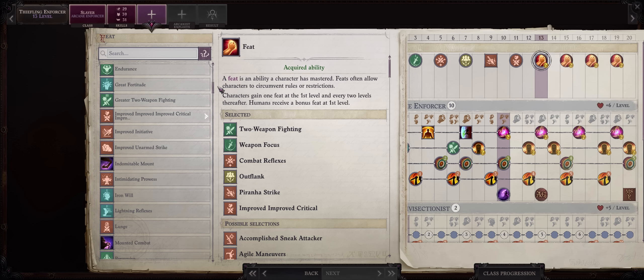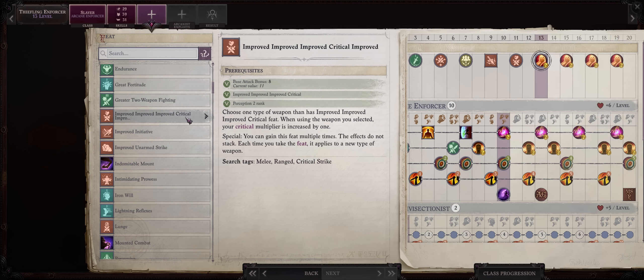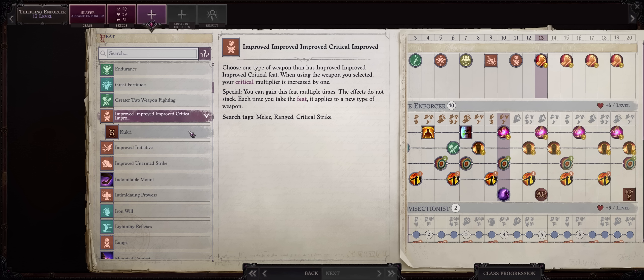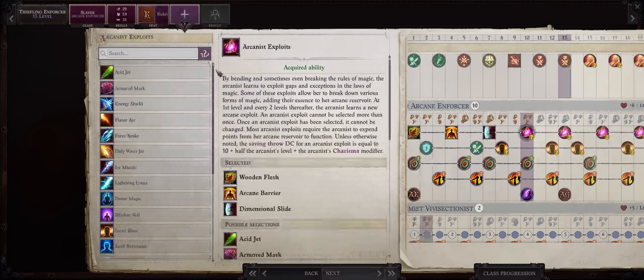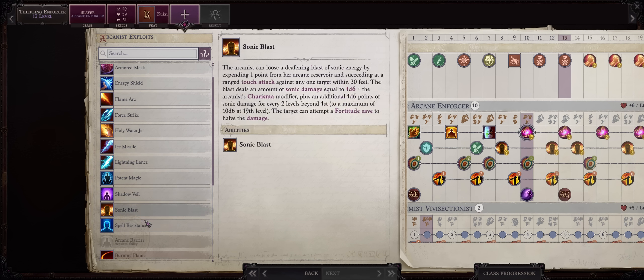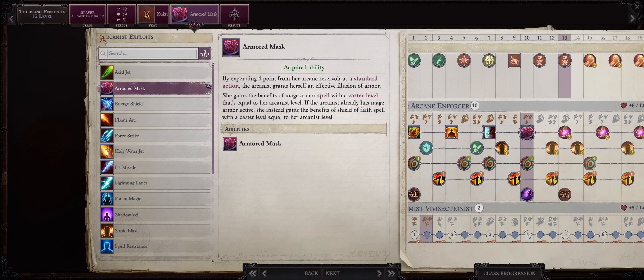For level 13, you have two choices. You can grab Greater Two Weapon Fighting now, but I'd much rather take the last Trickster feat for even higher critical damage, especially because as a Legend you can't afford Mythic Critical. The extra exploits from now on don't really matter — you already have the best ones by far. What you can do is pick Armored Mask now, just so you don't have to rely on allies for both Mage Armor and Shield of Faith.